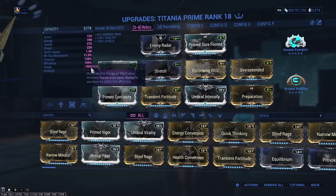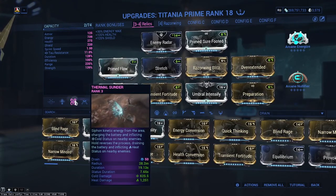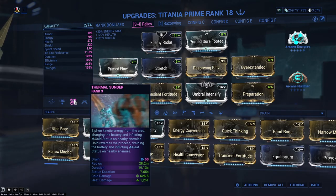We're going to be focusing on a lot of range — as much range as we could possibly get onto the build, the better. We want to hit enemies as far away as possible. We can also use cold within this, but we don't use it as often. I mostly end up sticking towards heat.